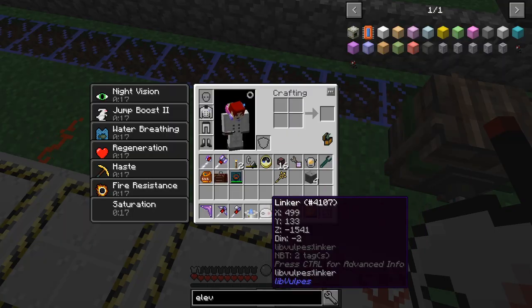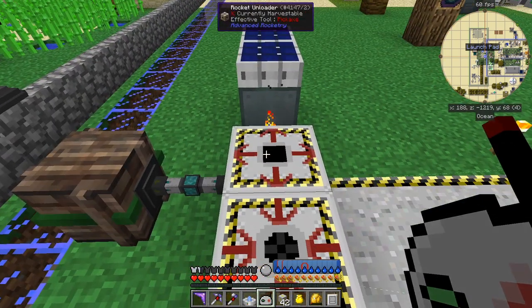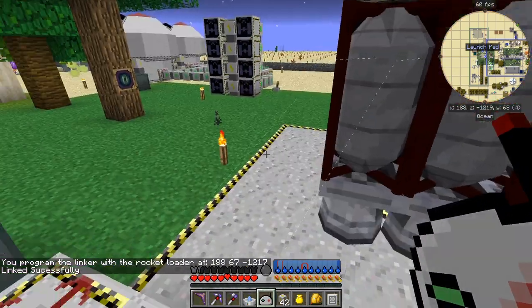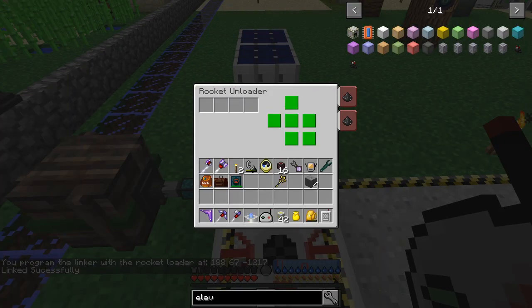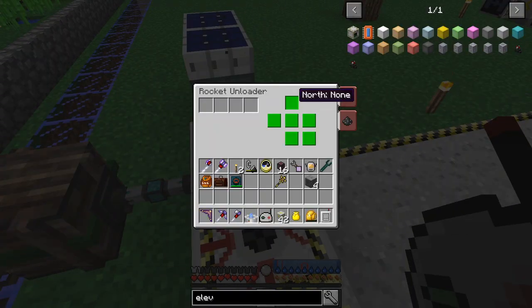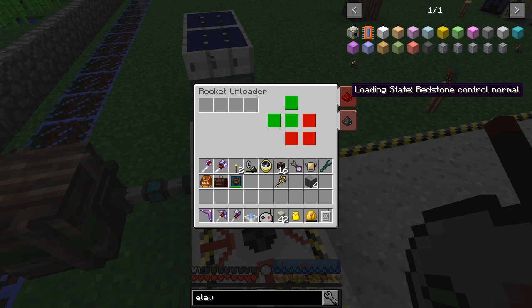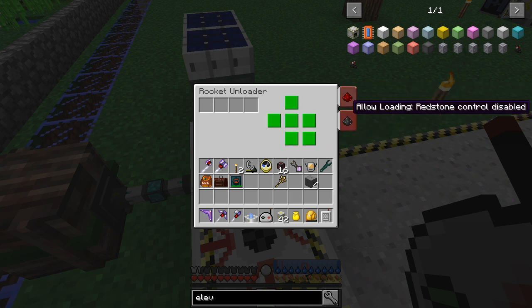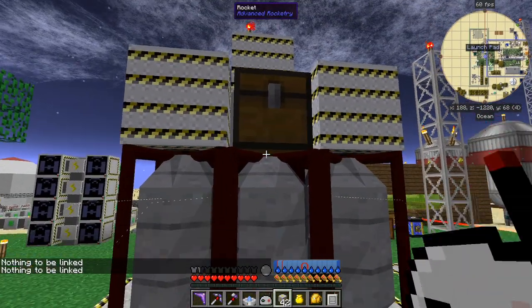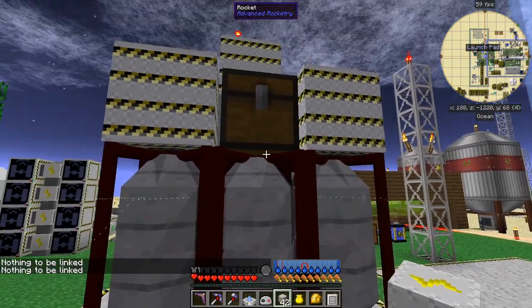This is probably still linked to the other place - yes, it was linked to the space elevator. Let's try right-clicking this - that actually drew a line. I'm not a hundred percent sure what I have to do to get this to unload. I tried cycling through the colors - blue, green, red - but I don't see anything coming in, so I'll do some research.